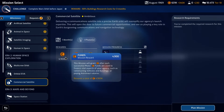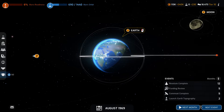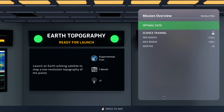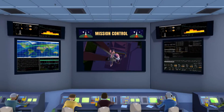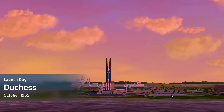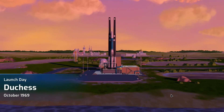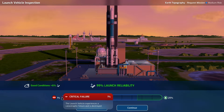Since we did fail the commercial satellite, I think we're going to go ahead and try that once more. We'll stick with the standard payload, load that up if we have enough money, and go to the next event. The earth topography mission is also ready — 94% launch reliability and 99% payload reliability, and it looks like a clear day.